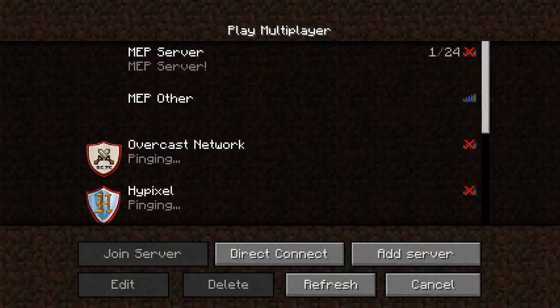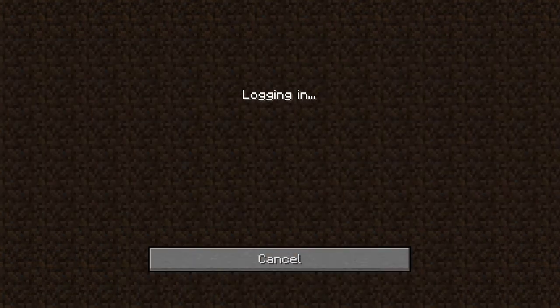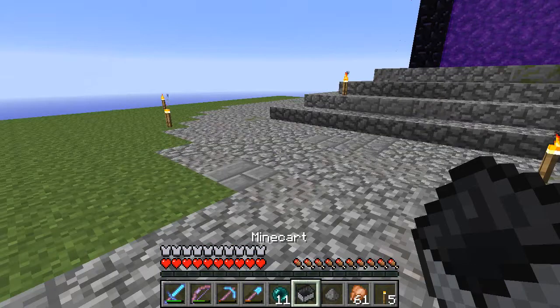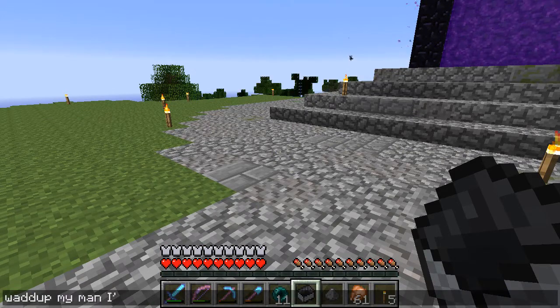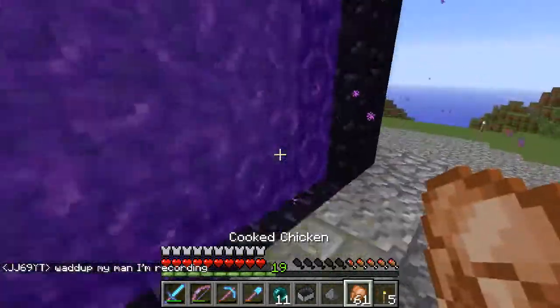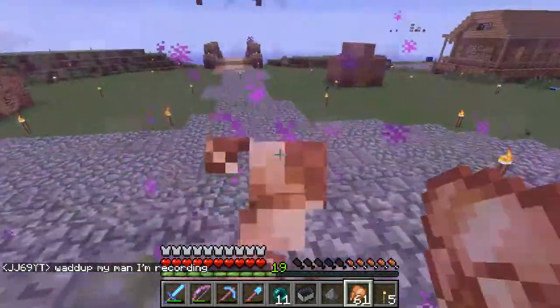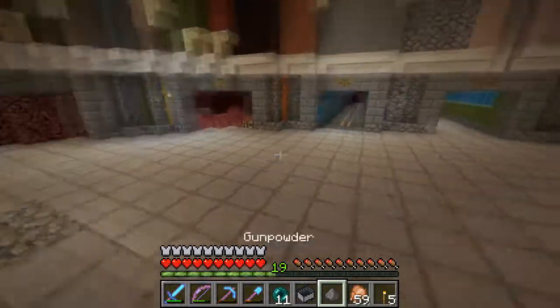I'll just say hello to shuffle — shuffle's on, nice. It wouldn't surprise me if he didn't see that message at all. Rubber banding — no rubber banding. Don't like rubber banding.